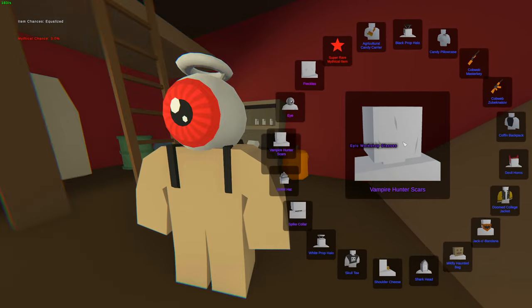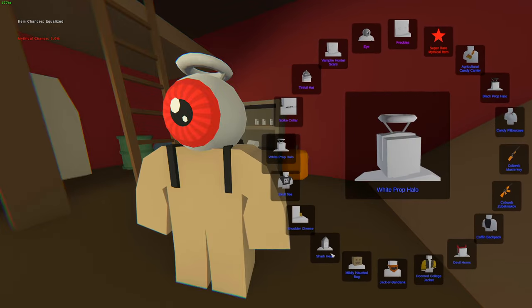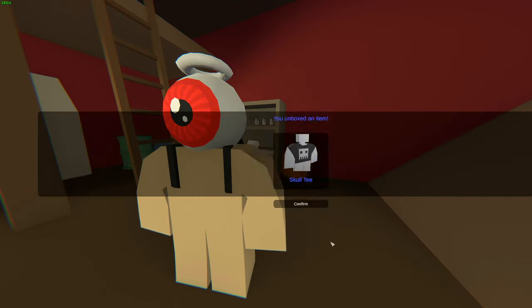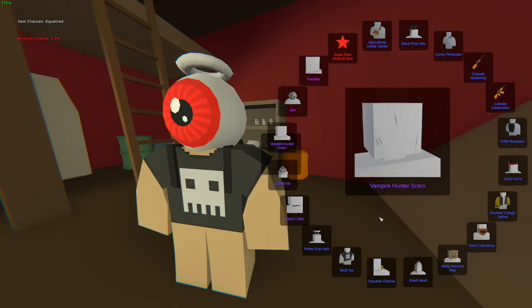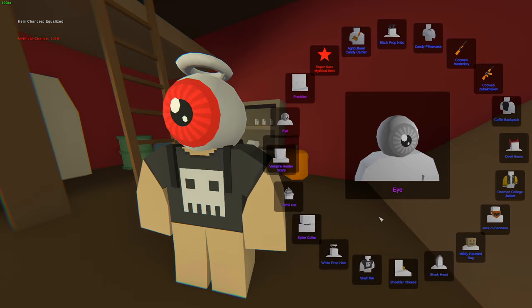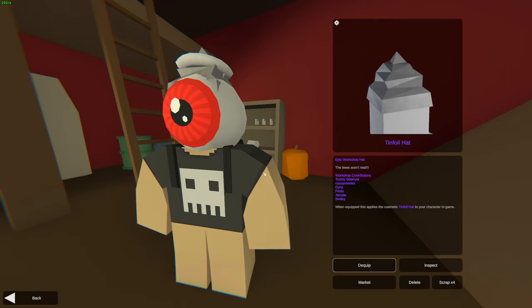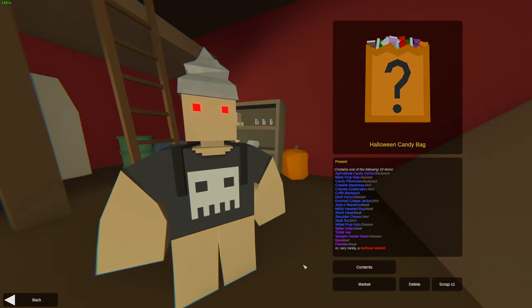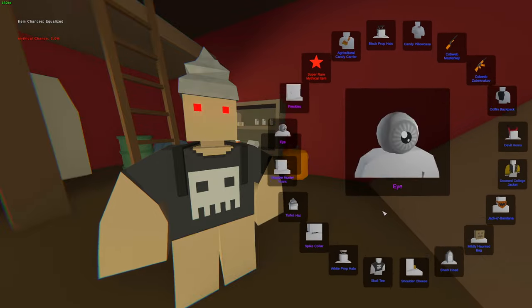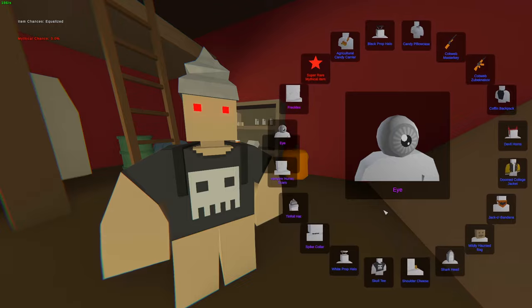Probably salvage myself a bunch more skins just so that I can get myself more of these new skins, because I do want to get myself one of each. I do want to get the Shark Head. I didn't even know that there's Shoulder Cheese — are there any pants in this? I don't think so. Yeah, we got ourselves Skull Tea — looks pretty nice, pretty cool. We gotta get ourselves Tinfoil Hat. Some Vampire Hunter Scars look kind of nice. Tinfoil Hat — let's equip it. It reminds me of the party hat, except that it's like kind of ruined, you know?